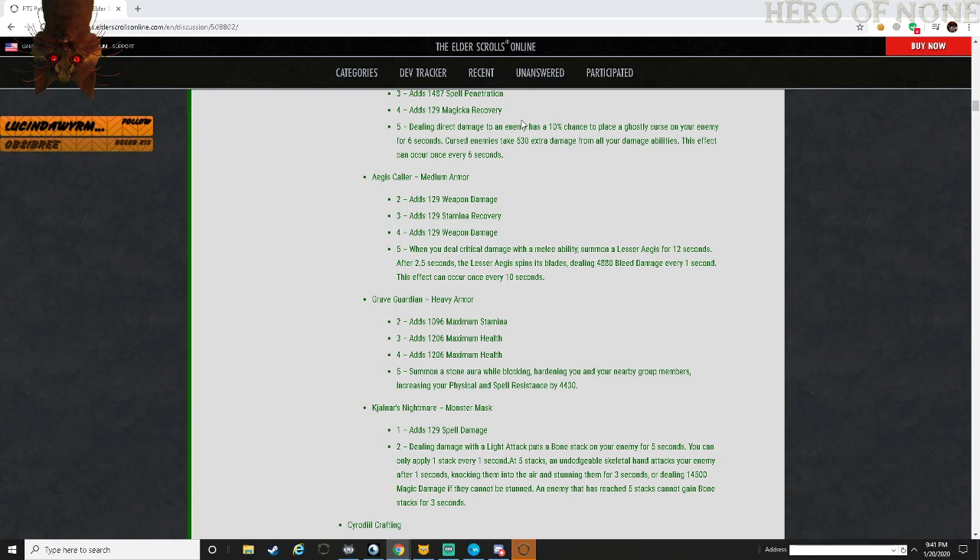530 extra damage just to direct abilities - direct abilities can get maybe two per second, so you're looking at an extra 1,000 damage at most over 6 seconds. If you're not using it for DoTs you're better off going with something from Cloudrest.